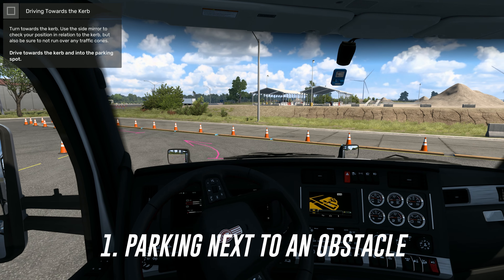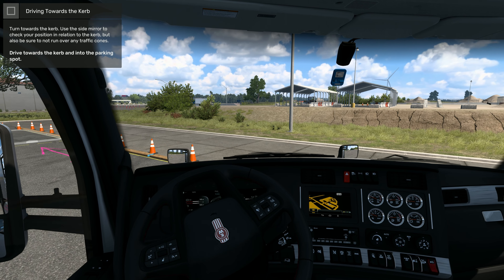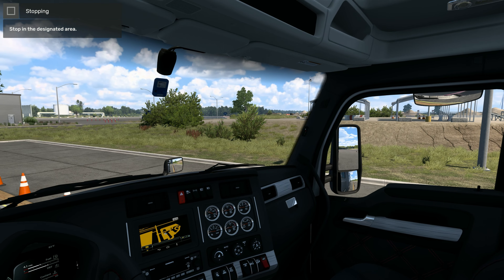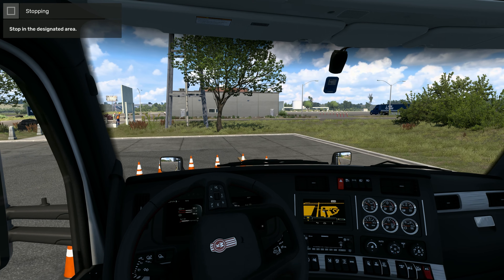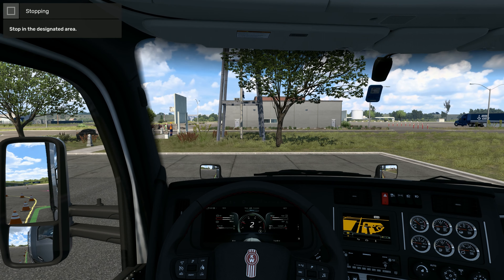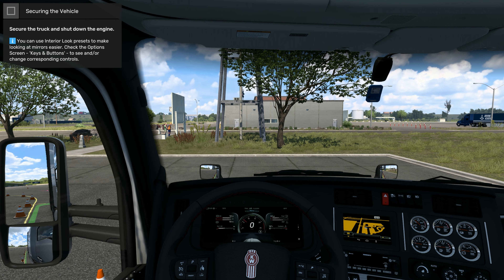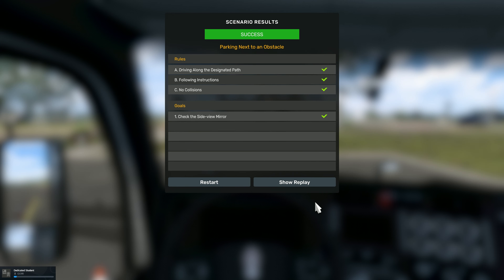Our first mission in basic manoeuvres is parking next to an obstacle. This one seems fairly straightforward - we're just going to check the mirror on the right-hand side and make sure we're not clipping any of the cones. One of the things I find difficult is knowing how far forward to park, but if you look in the mirrors you can see the area on the ground turning green and we've completed the first mission. It should be noted that every single mission requires you to turn the engine on, take the parking brake off, and do the opposite at the end to pass.